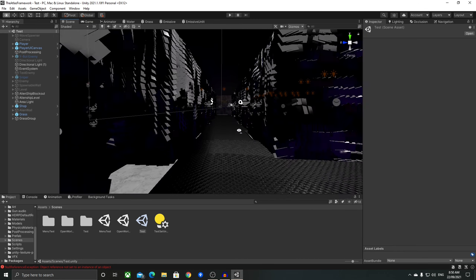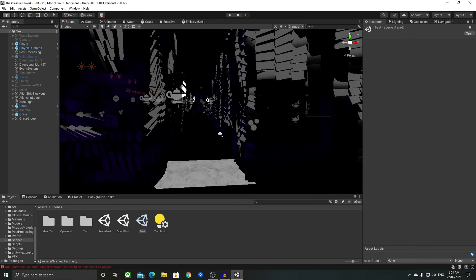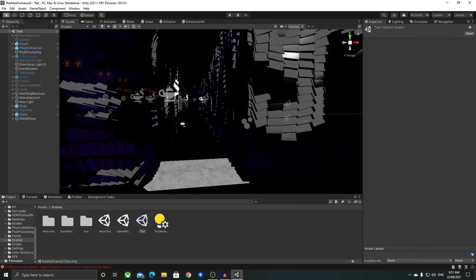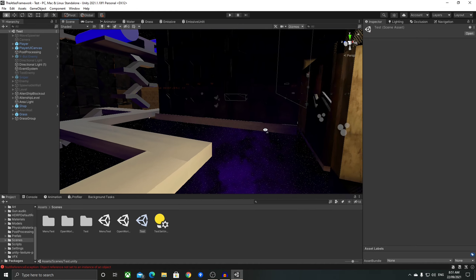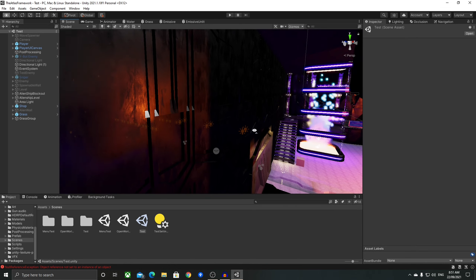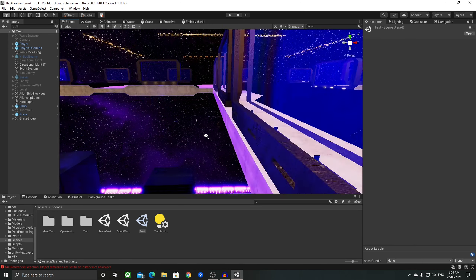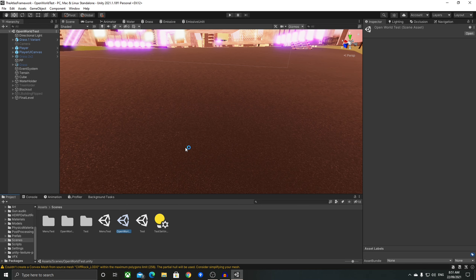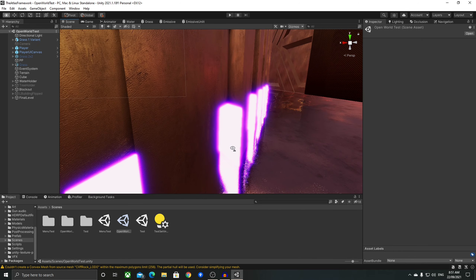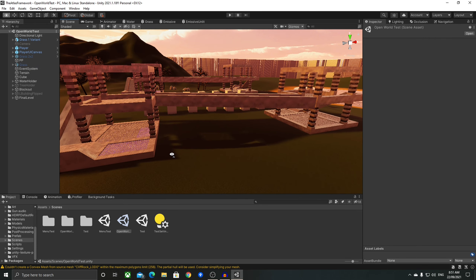It's like a bunch of cubes whooshing around and it looks really cool. This is the corridor — not lit properly so you can see it a bit better. It looks really cool when the lighting is right and you're in here firing a gun. So I've kind of taken a break from this level and decided to work on an open world level.